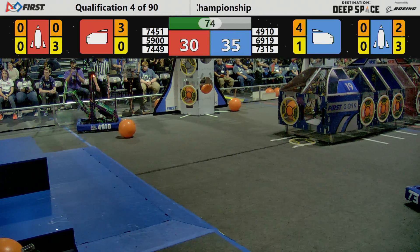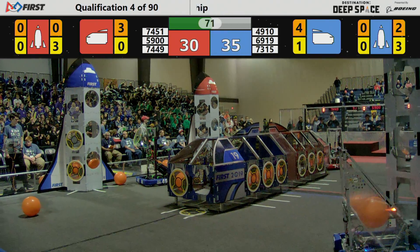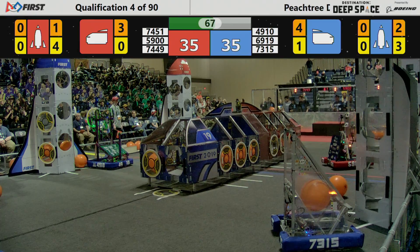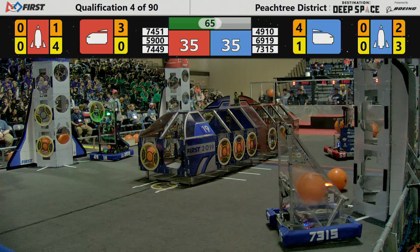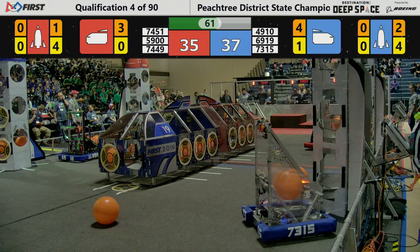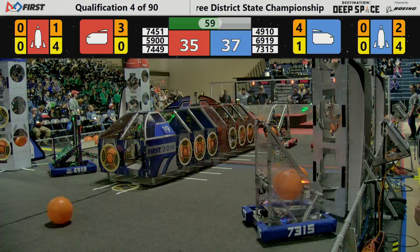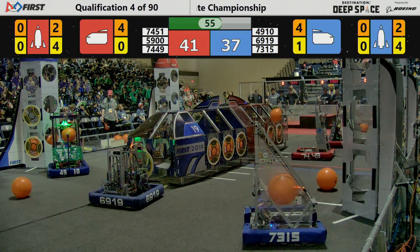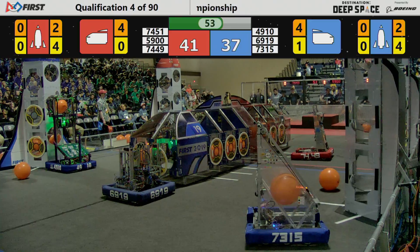Team 4910 has their hatch panel and moves towards the blue alliance rocket, placing it on the second level. If they can successfully do that, that's worth two points. As they spin around trying to get into position, they've got it in place. Team 7449, the Lithium Robotics team, they've got cargo in their possession as the Mongooses place cargo in the rocket for the red alliance.